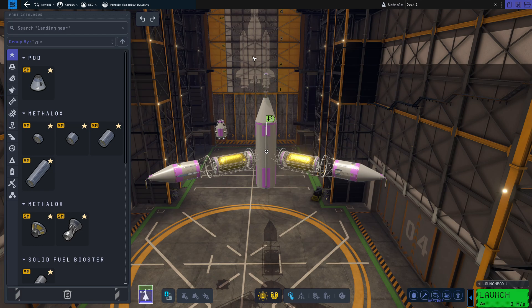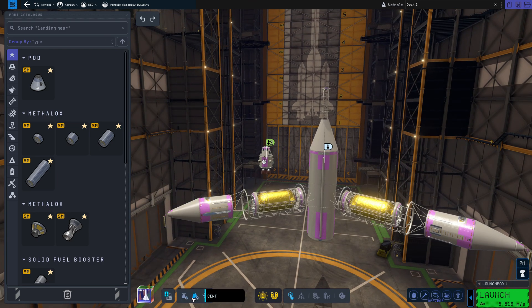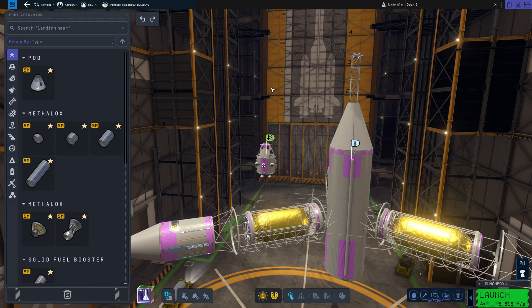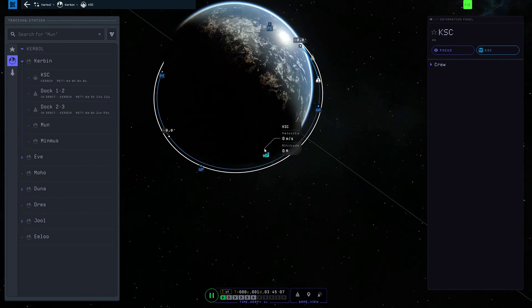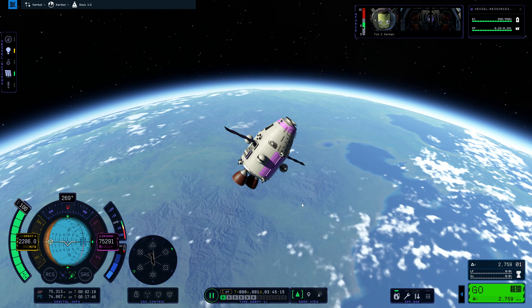The docking port is on the top here. We are using the same vessel as before - we already did the thing where we got the center of mass lined up, and we also already did the RCS thrusters so pitch, yaw, and roll are disabled. The station is basically not going to be doing anything, so it is good as is. Let's go back to the space center and the tracking station and we are going to fly our ship again.